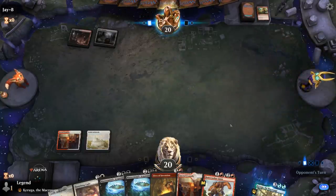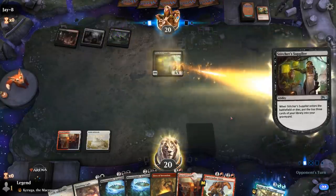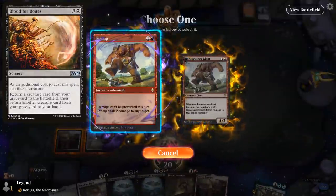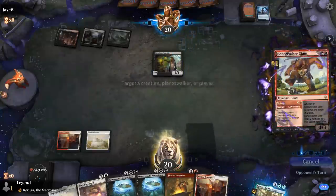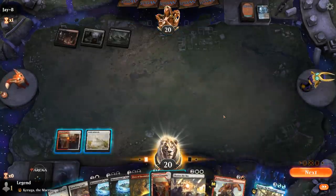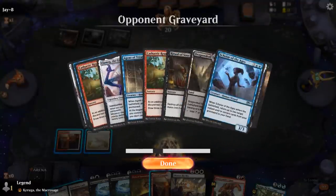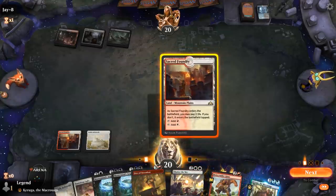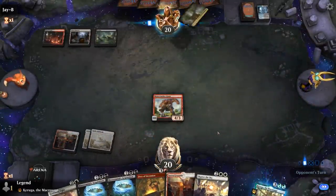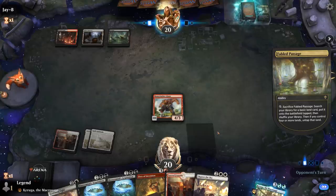Another Agent and Ulamog go to the graveyard — and Stitcher's Supplier. Opponent could be playing On Burial Rites, in which case I'm helping them by killing Supplier, but just in case they have Blood for Bones I want to kill the creature they can sacrifice. And there we see Blood for Bones. Don't see any trace of white mana so they might not be playing Rites. For now I'll play Bonecrusher Giant and next turn I can Fires and get Grafdigger's Cage with the Acquisition.